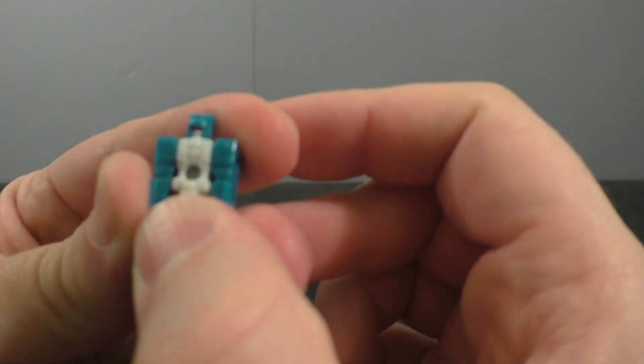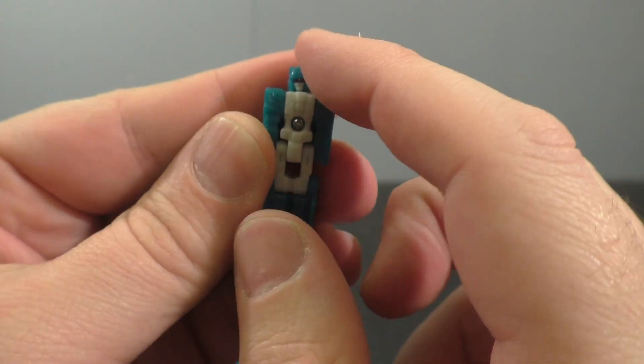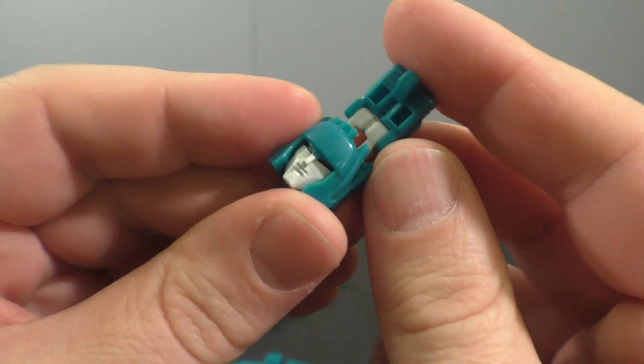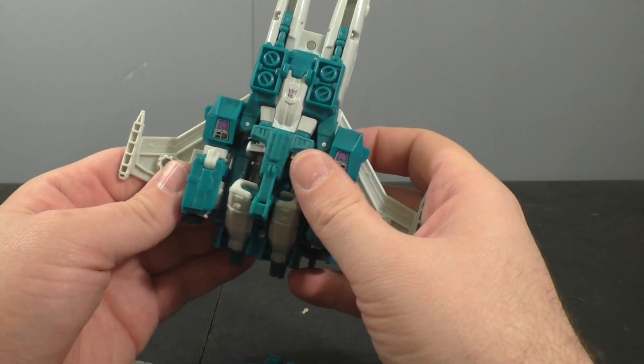Alright, the Headmaster himself. He's got face paint too — his eyes and face are painted. Nothing else on him, but he's got a ball-jointed head, ball-jointed shoulders, and hinges. These guys were really hard to find, and then all of a sudden, boom, they're everywhere.